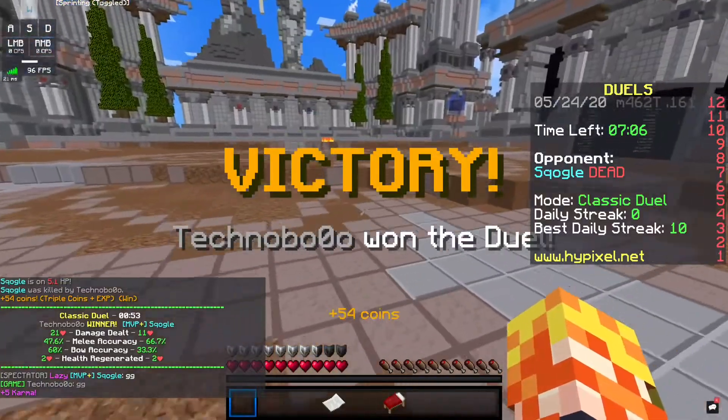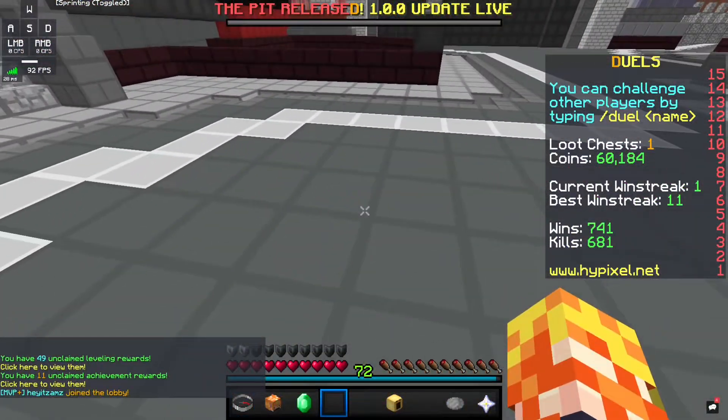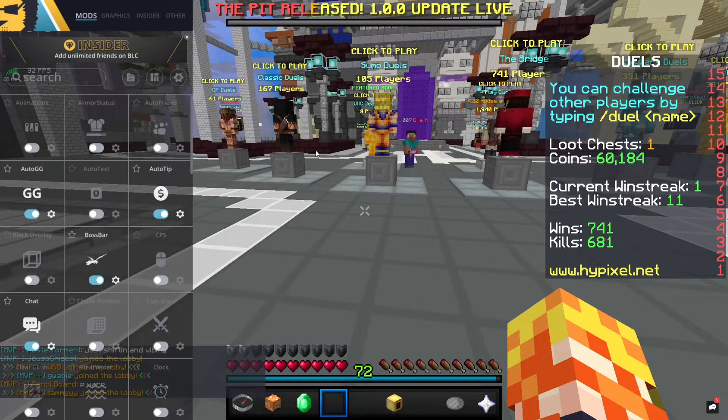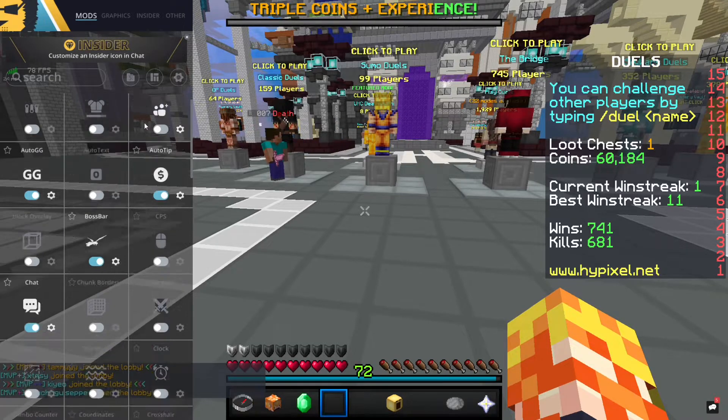All right, we won. We're getting really low FPS for some reason, I don't know why. Now we're gonna open up the settings. Personally I don't like this Badlion Client settings menu — it's really jumbled up and small, it's gray and unclear, it's really hard to see.